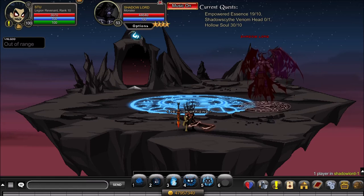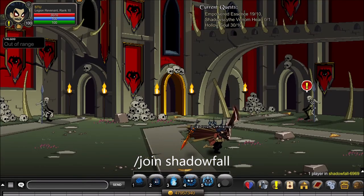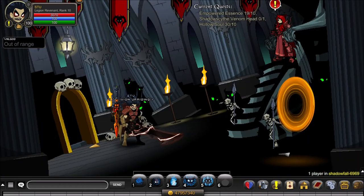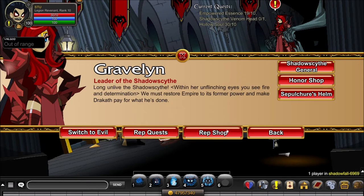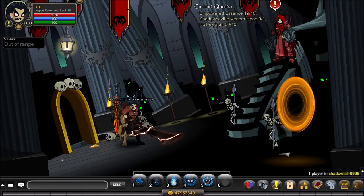The final item for 'A Dark Knight' is the Shadow Scythe Venom Head, which is from slash join Shadow Fall. Head in, go off to the right to Gravelin, then go to her Evil Reputation rep shop. The Shadow Scythe Venom Head costs 100,000 gold. On average this quest will run you 3.6 million gold worth of the item.